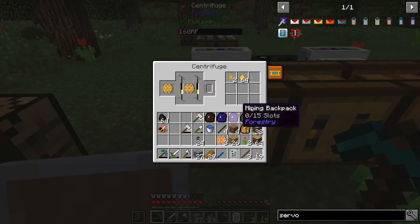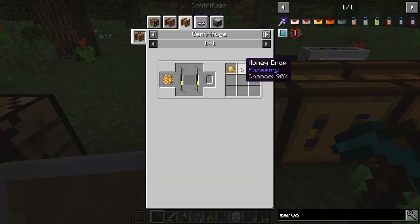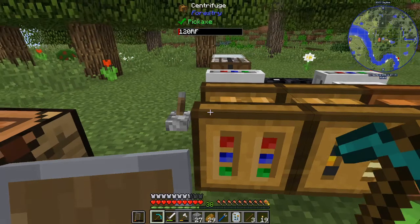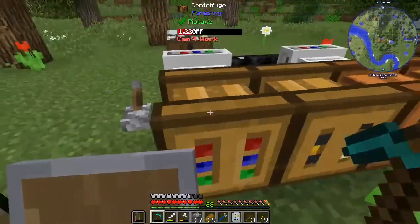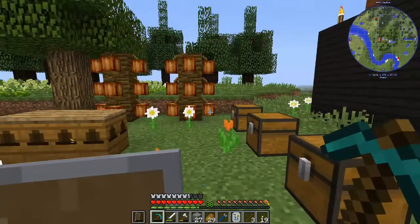I still don't fully understand what's happening here because I should get five honey out of this. Or does this not give honey every time? Let's check — it's only 90%, so I might get really unlucky here. How's my power? I should probably put some more in. Wow, I only got two from five — that's really bad luck.